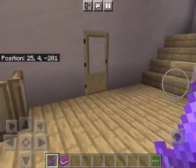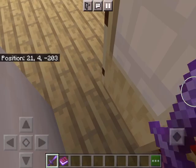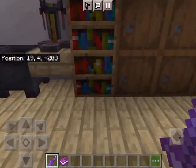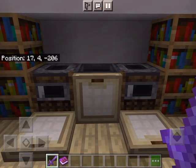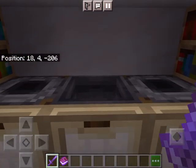Over here is the kitchen. Let's start with the actual kitchen part — here we have two ovens with burners on top and a sink.